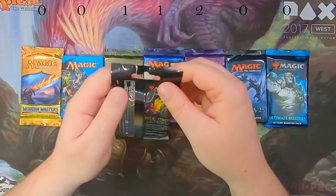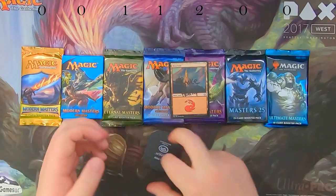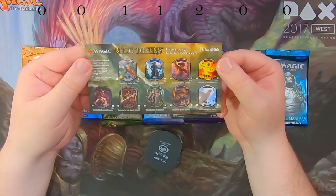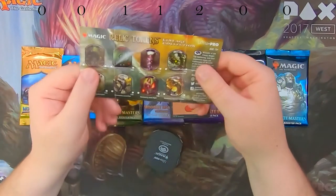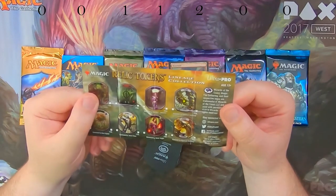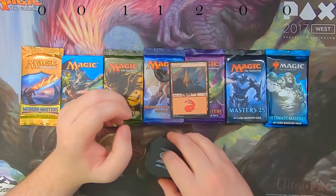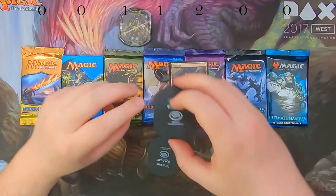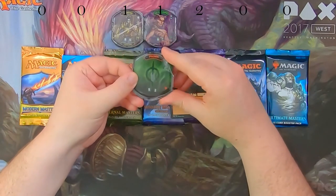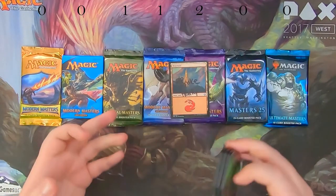Let's open up Mr. Broke Honky's package of tokens. He was hoping for a Liliana token. The lineage tokens include thopters, merfolk, pirates, elementals, elf warriors, vampires, dinosaurs, demons, birds, ooze tokens, poison tokens, Liliana tokens, worm tokens, saproling tokens, Karn, a different Liliana token, and a different worm token. He gets a vampire lifelink token, an elf warrior token, and a poison token — no Liliana, but maybe next time!